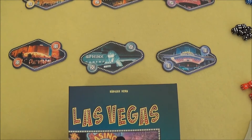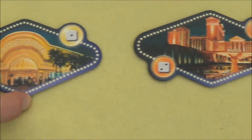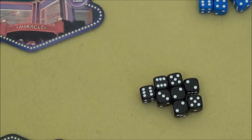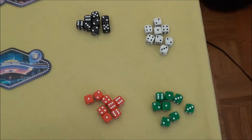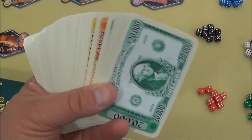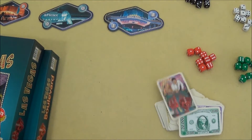Let's look at what is in Las Vegas. There are 6 casinos — 1, 2, 3, 4, 5 and 6. Then 8 dice each for Black, Blue, White, Red and Green, since you can play with up to 5 players. Money — that is cards — with values between 10,000 and 90,000, and a start player card.